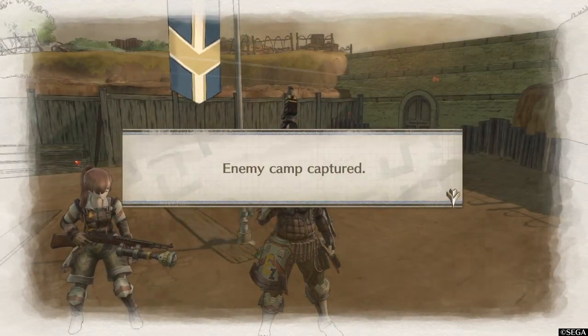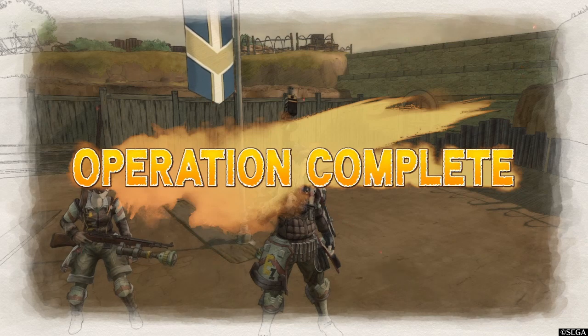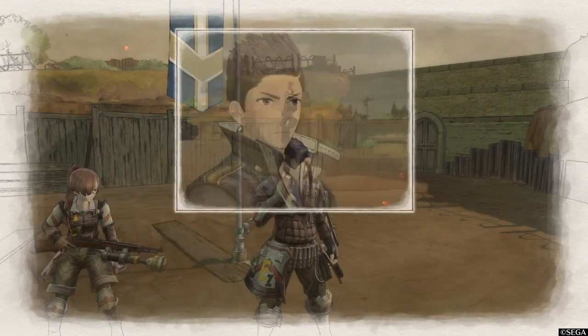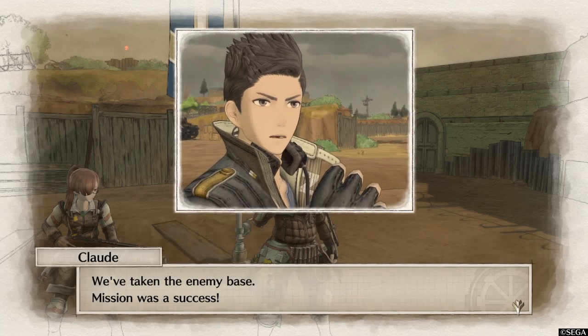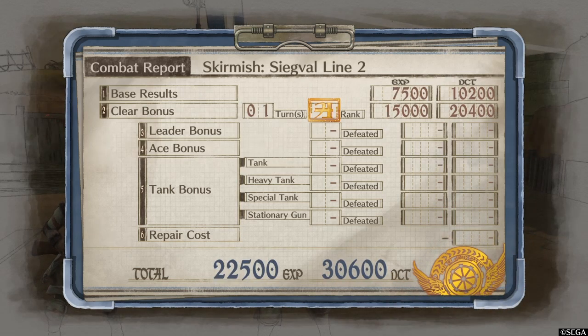This is a pretty quick skirmish to do. I could see people using this to just farm for experience and currency, because it only takes about five minutes to do. That's it for the A rank in one turn. Thanks for watching everybody, and I will continue to post videos of the rest of these skirmishes as I complete them. Bye.